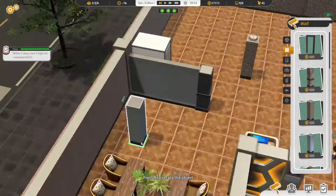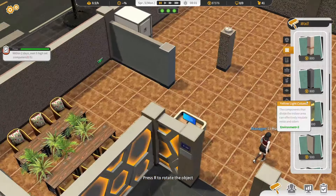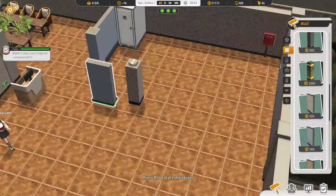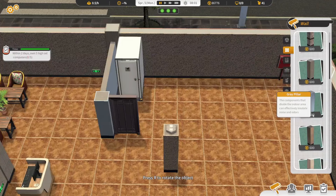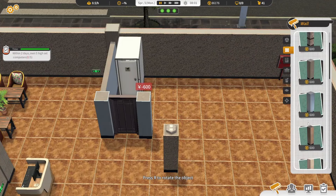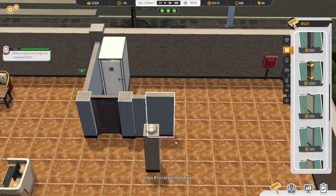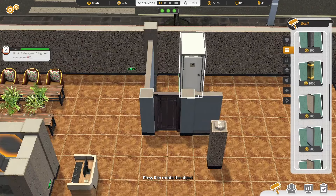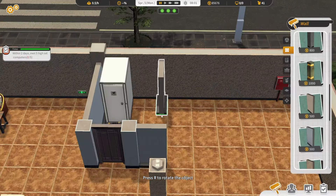Gray pillar — oh this one is much better. There we go. Let's see where that pillar is. There we go. What about a door first? Nice. Then maybe I can have a gray pillar, another pillar. If I put it here I can have one more here — you know what, that's much better. I can put it here.